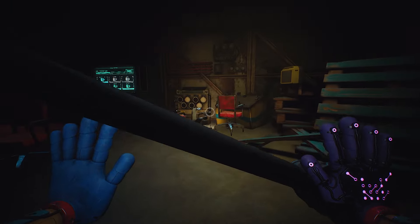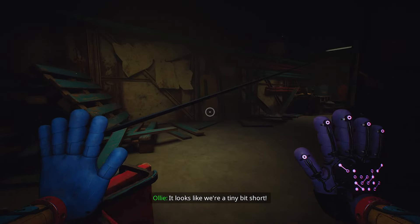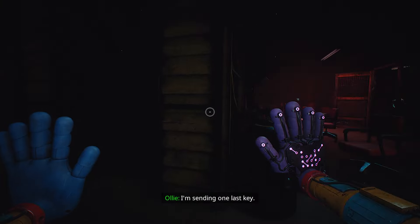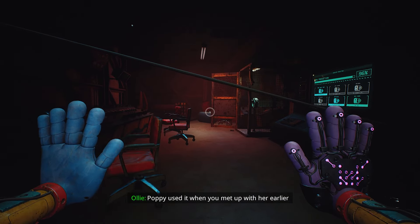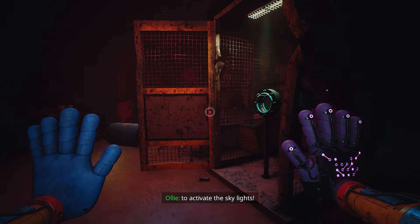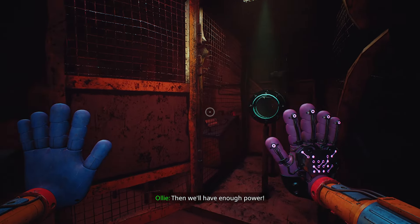Added an Ollie call to help guide the player after plugging in the counselor's office plug. It looks like we're a tiny bit short. I'm sending one last key. Poppy used it when you met up with her earlier to activate the skylights. Go back over there and find the cord. Then we'll have enough power.